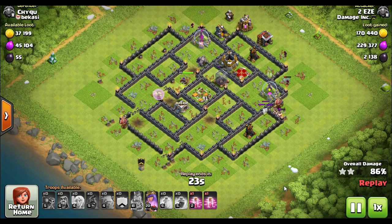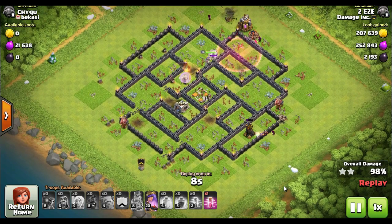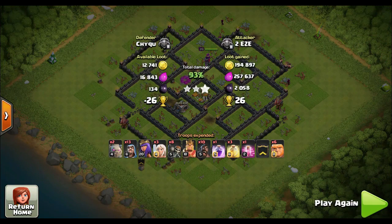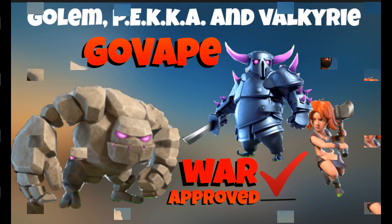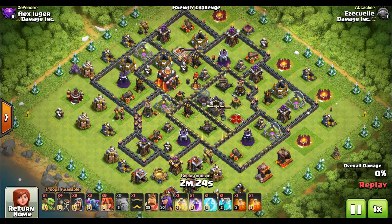Hog Riders are part of many elite three-star strategies. You're going to hear a lot about pathing with Hog Riders — you have to pay close attention to where you deploy them. They have predictable pathing because they go from defense to defense, so once you learn how to use them you can understand where they'll go. Their downfall is the Giant Bomb and heroes. We don't have footage for the GaVaJo in this video, but we have a whole series on it.